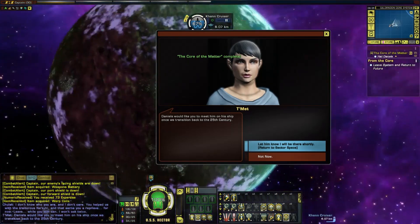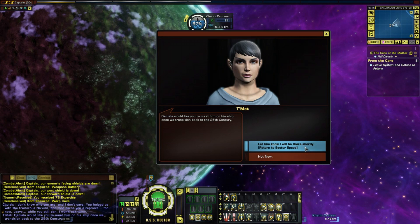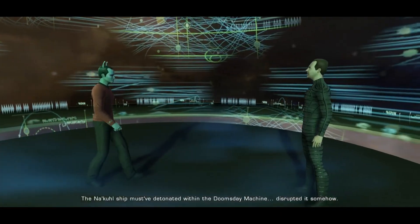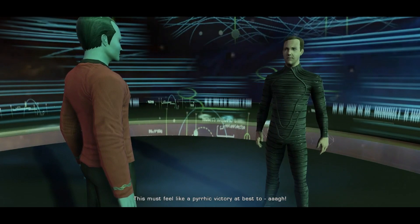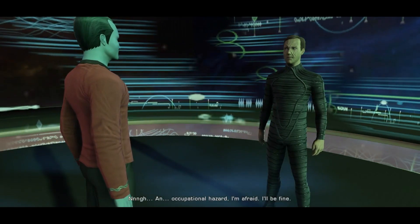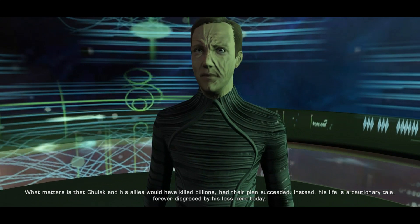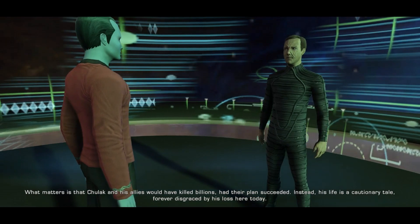Daniels will like you to meet him on his ship once we transition back to the 25th century. Just a quick scan — no anomalies. The Nakul ship must have detonated within the Doomsday Machine, disrupting it somehow — this must feel like a Pyrrhic victory at best. An occupational hazard, I'm afraid — I'll be fine. What matters is that Chulak and his allies would have killed billions had their plan succeeded. Instead, his life is a cautionary tale, forever disgraced by his loss here today.